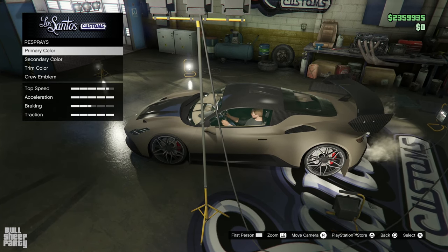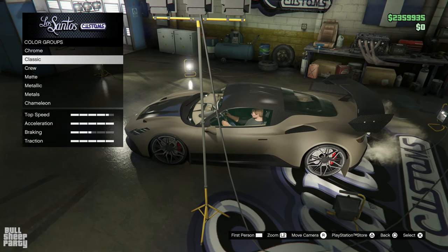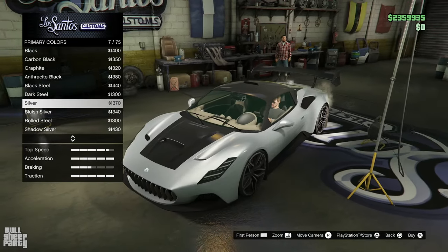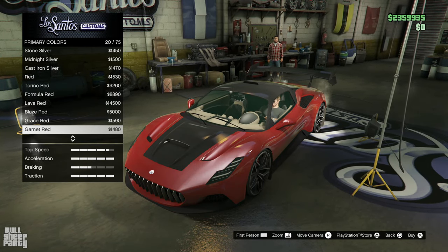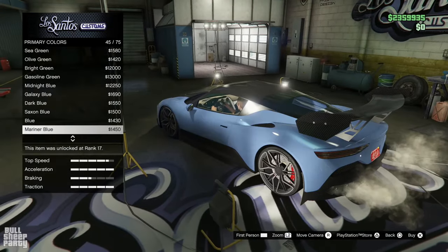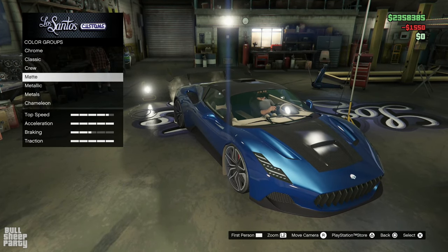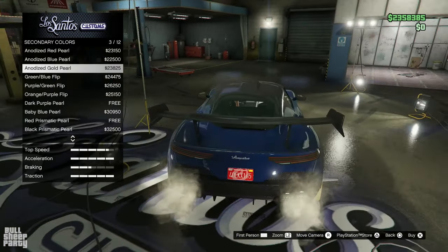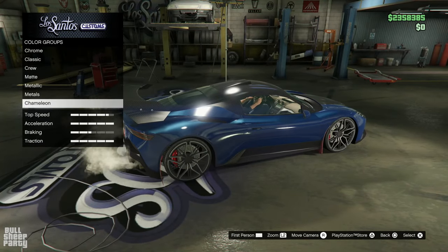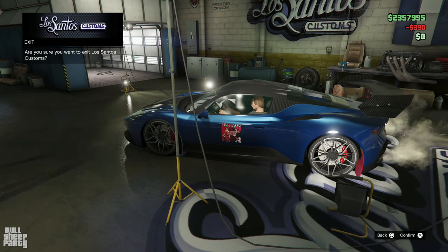Now it's that part of the video where you guys decide what color you want me to make the vehicle. This week we had another poll, and blue won. Thank you so much to everybody that voted on the poll — hopefully you are gonna like the outcome, so smash the like button and hit subscribe. Now which one to go with? I guess it's this one. Secondary color — let's go with Chameleon. We can select Chameleon for the mudguard? This feels wrong. Let's go with this one — why not? The trim color basically doesn't matter. And the crew emblem, of course, we're gonna slap on the side. And we are out of here.